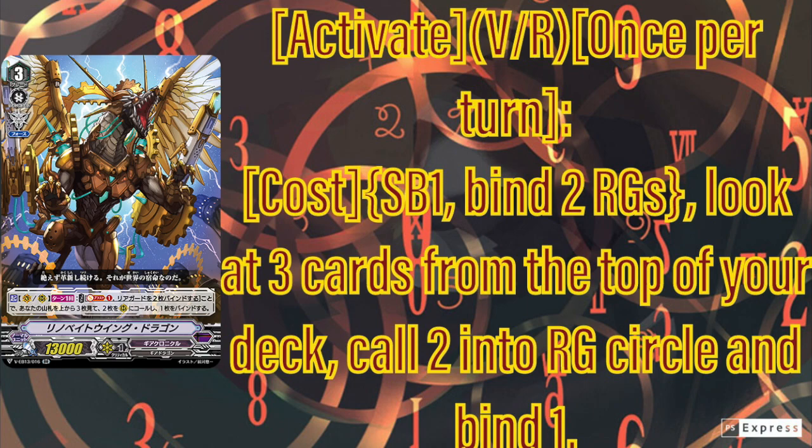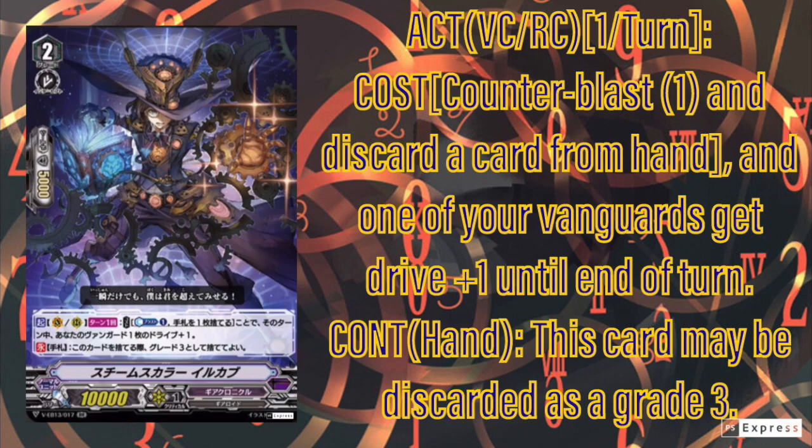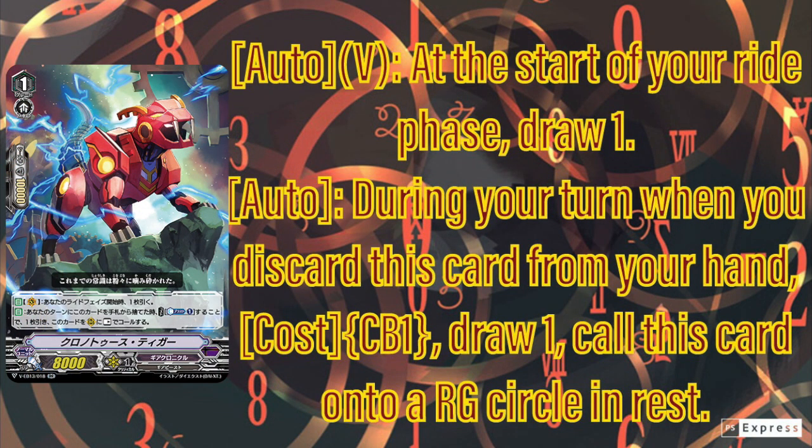Next we have Steam Scala Erup Cup. This card gets great use in all Gear Chronicle builds — Chronofang Standard, Lost Legend Standard, CTB, Chronofang Premium — this card is used in every build. First of all the Force skill just gives you an extra drive. Imagine seven drive check Gear Next, and if you have two of this then nine drive check Gear Next. This card is freaking strong, and it's a stride fader too, so it helps both standard decks and all premium gears. This card is going to be running in every single gear build at four copies. I give it five stars.